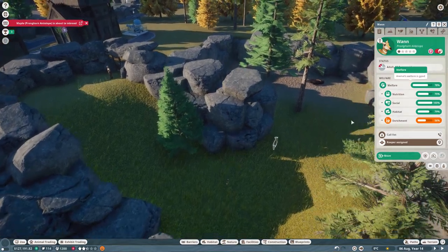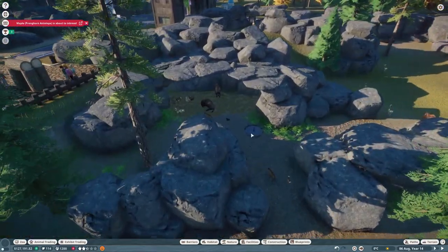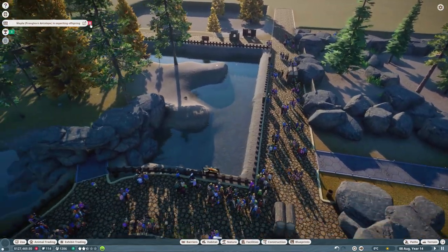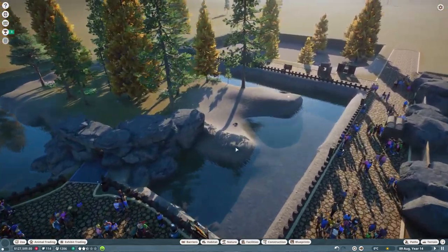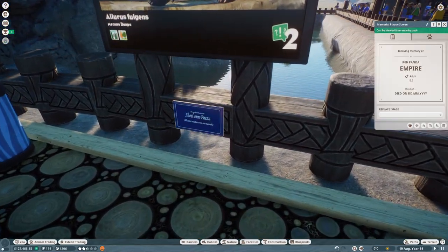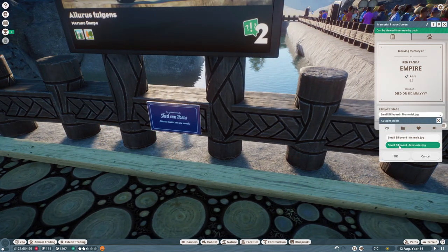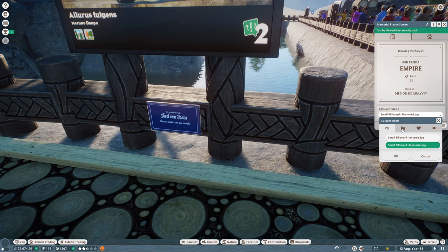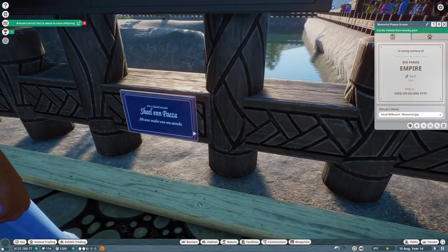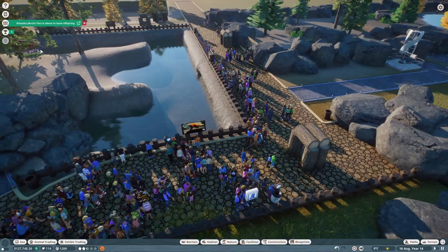Let's put them all on contraceptives - same with the bison really, although he's not breeding that much. Let's see if our sign has updated - it hasn't actually updated there. Oh, we can put a custom image in! I'm not going to do that but that's a nice option - you could put an image with the animal's name or a picture of them.